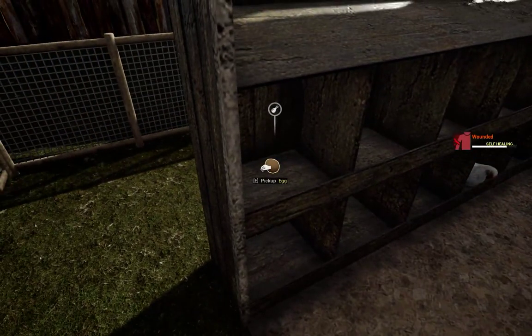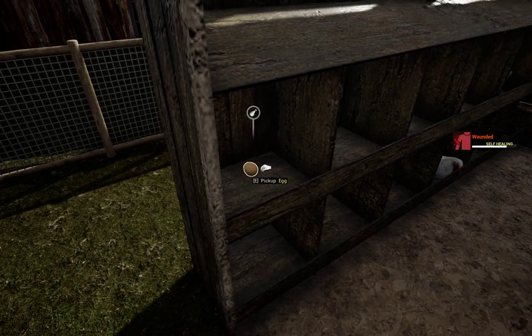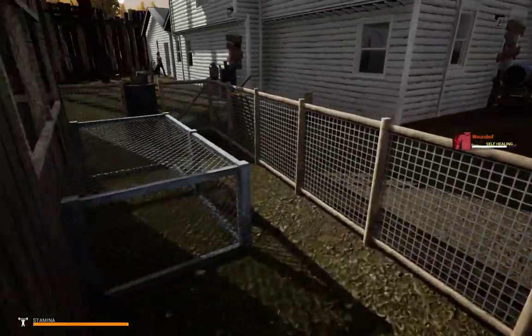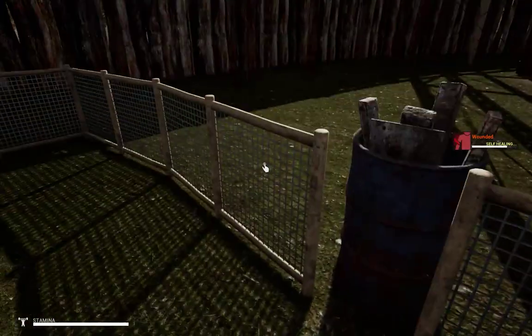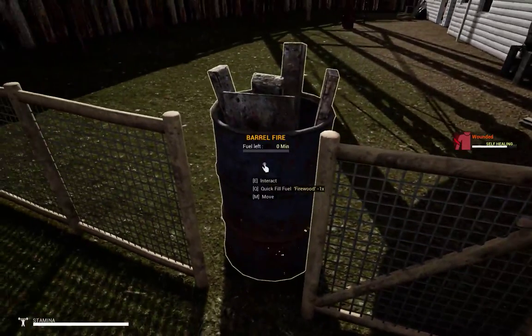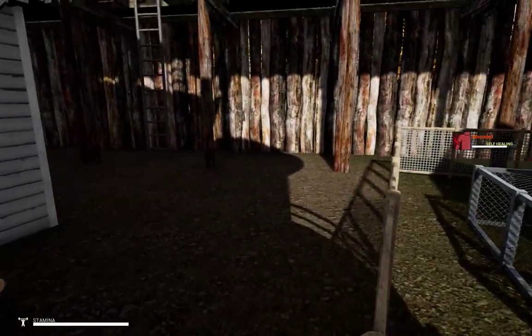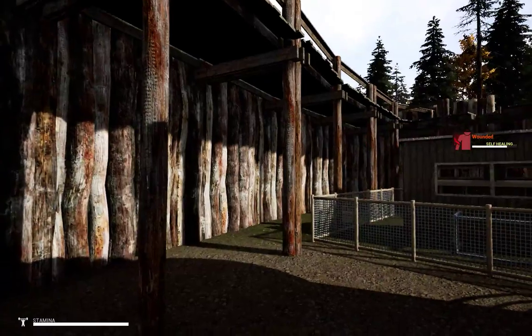I have left the egg here because from what I read it can hatch and produce another chicken. So I hope it will be okay. I messed up a little bit here so I put a barrel so they don't go out. This is the wall.